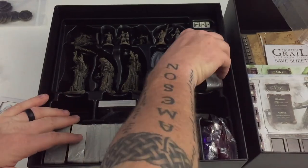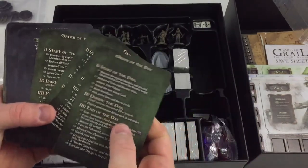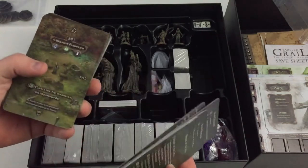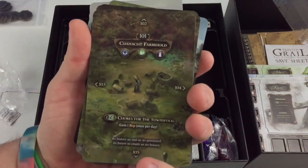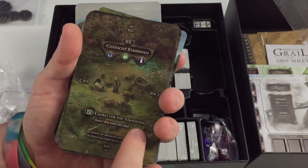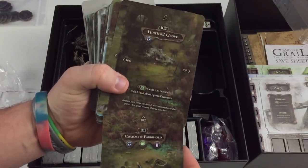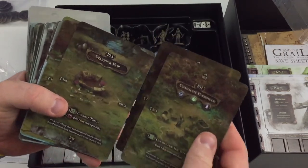Let's look at these different cards. We've got play reference cards: order of the day, action overview, icon glossary, combat and diplomacy icons, enemy traits, and combat overview. The artwork on these is so cool, very detailed. The Quinoct Farmhold location card shows chores of the townsfolk as an action you can take, and it references surrounding location numbers like 102, 103, 104, 105. We're obviously not going to look too closely because we don't want spoilers. On the back there's more detail: 'A deep feeling of loss fills everything in Quinoct, from dilapidated farms to the sunken eyes of those who remain in town. The men here in the market is all but extinguished.'